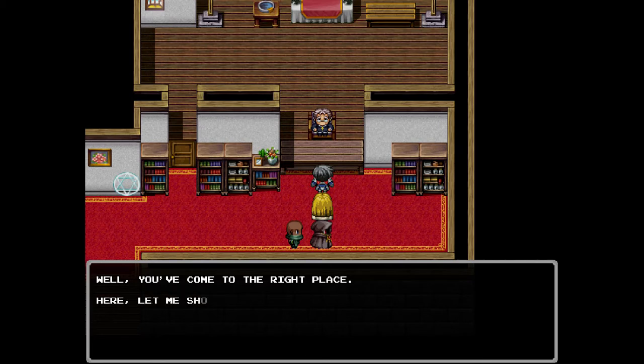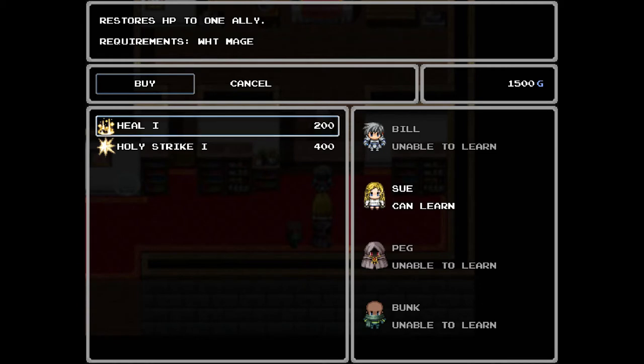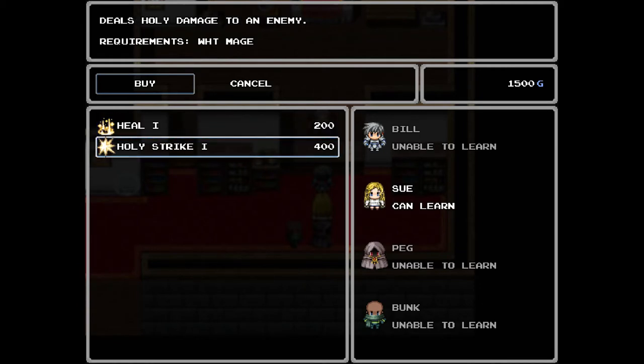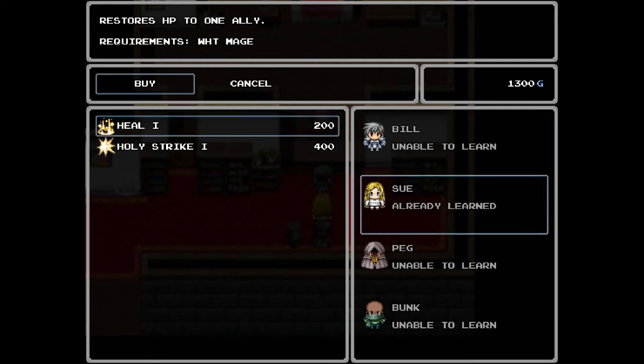We have both a black and a white mage. We'll come over to the white mage first. You start the game with 1,500 gold, I believe. The NPC says you must be interested in the power of holy magic — yes, that is it. So we are going to buy. We have Heal and Holy Strike. We are going to buy Heal for Sue, and now she has already learned this spell. Escape gets you out of the menus.